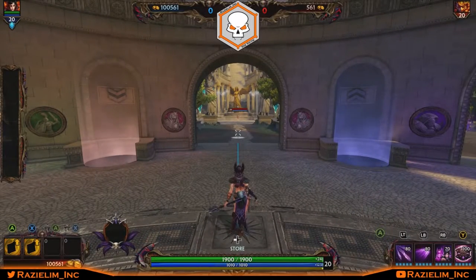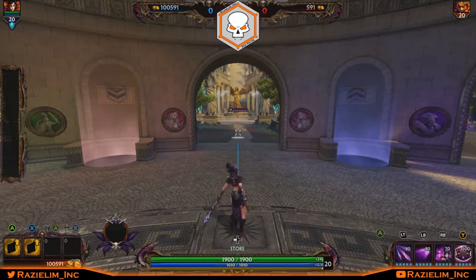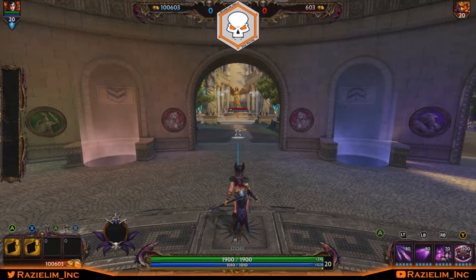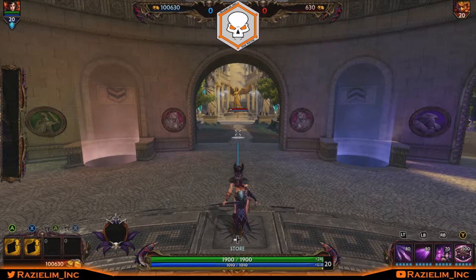Hey everybody, Raziel here coming back at you with another Smite god build for Xbox One or any platform. This week we're bringing to the table the Morrigan, Phantom Queen, for patch 4.3. She fills the role of mage for the Celtic pantheon, the newest pantheon in Smite, and she's the first god for it. She's a misdirecting burst damage god that can easily shut you down with your own tactics.